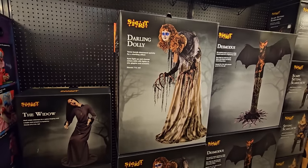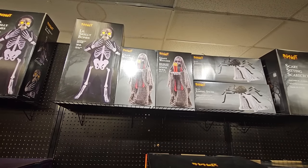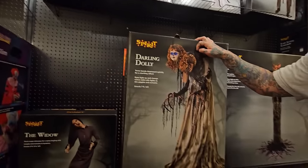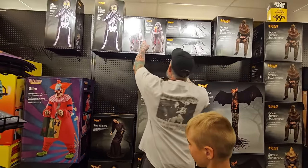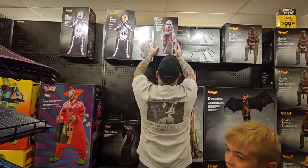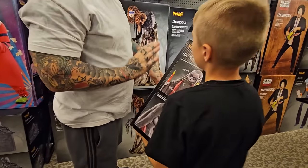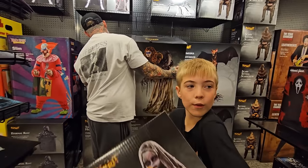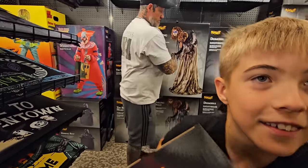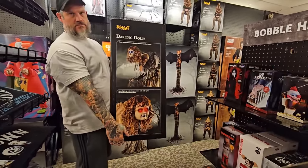I've got a 20% off coupon, and Grave Watcher is pretty cheap — she's like $89. This one and this one, we're getting both of these guys! Max can hold Grave Watcher, we'll hold Darling Dolly. We both want her — alright, let's go pay for these bad boys.